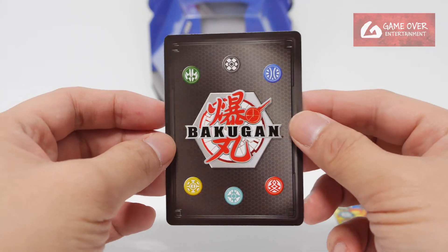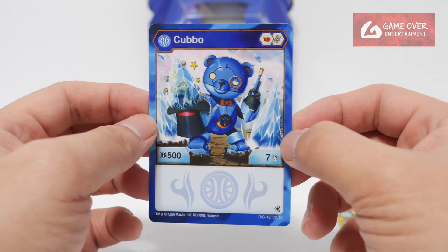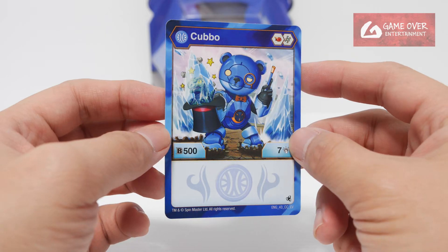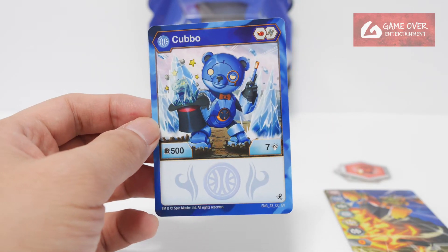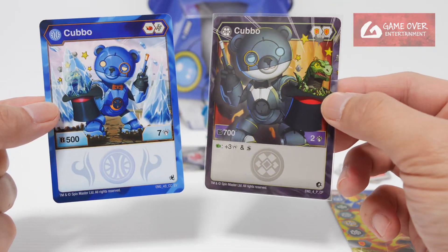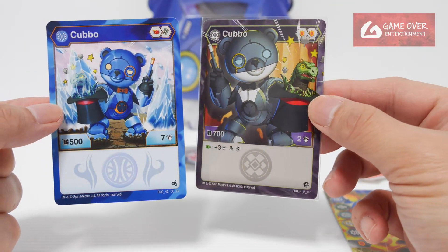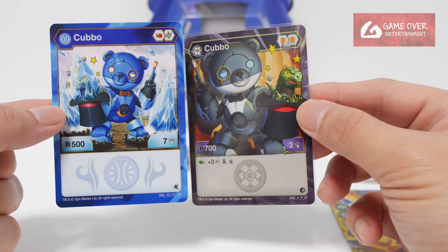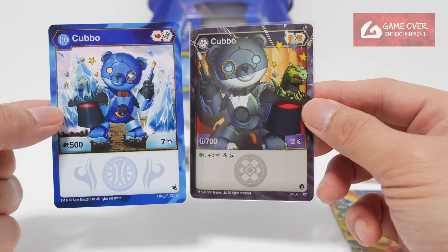Next we have the character card - Aquus Karbo, Flaming Fist, Helix 507. So let's find the previous card and take a look. This is the previous card, so it's basically the same character again. The effects look the same actually.